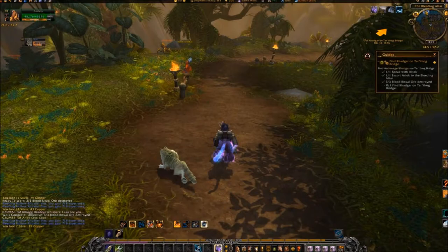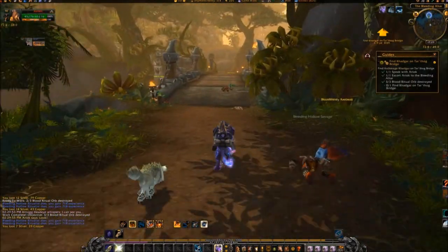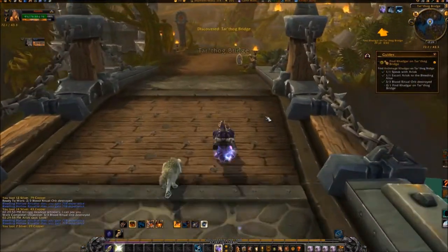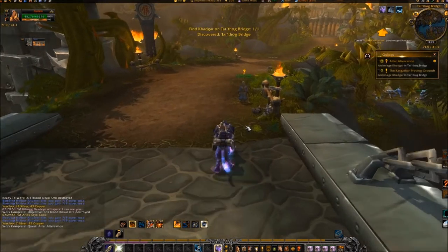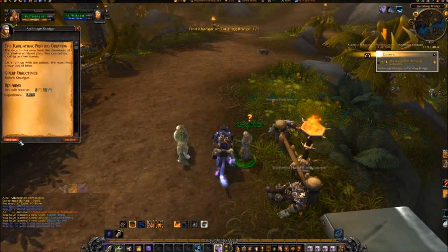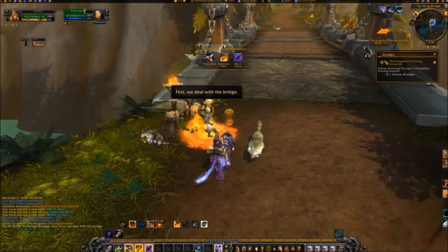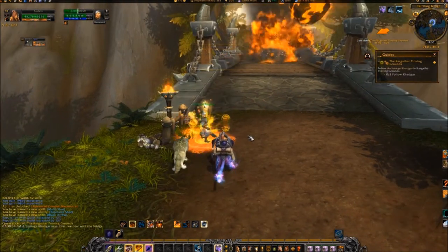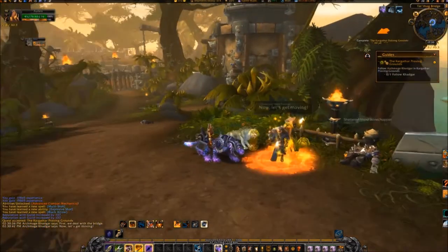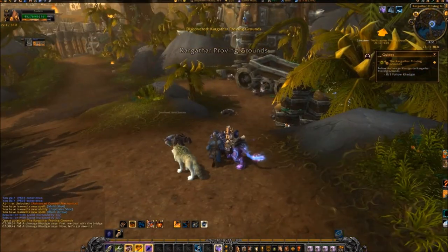Travel the path to the northwest to cross the Tartag Bridge at 72, 46. Turn the quest in to Khadgar and then accept the Kargathar Proving Grounds. Follow Khadgar and turn in this quest, picking up 'A Potential Ally.'